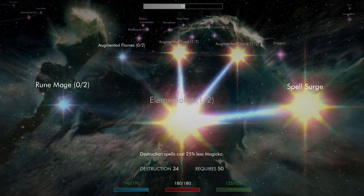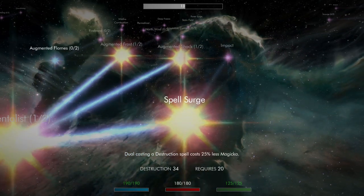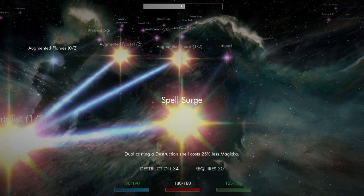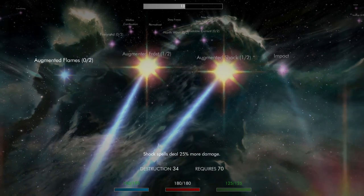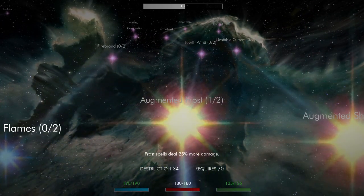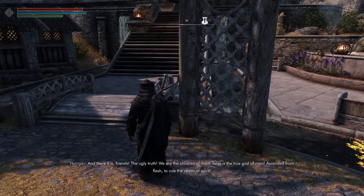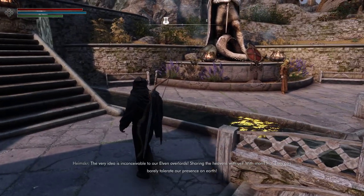Looking at the Destruction tree — again this is reducing Magicka cost. We have dual casting which will cost 25% less. Frost does 25% more damage. So again, a little bit different from vanilla or Ordinator for that matter.